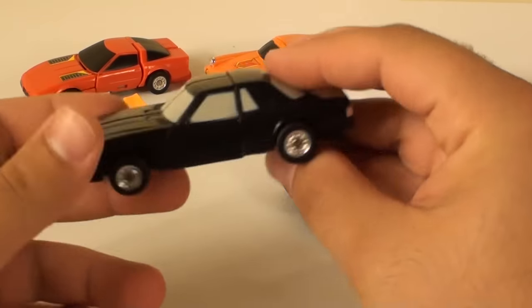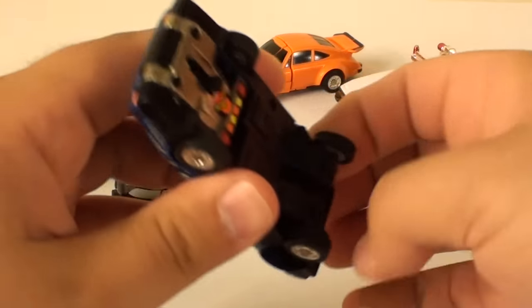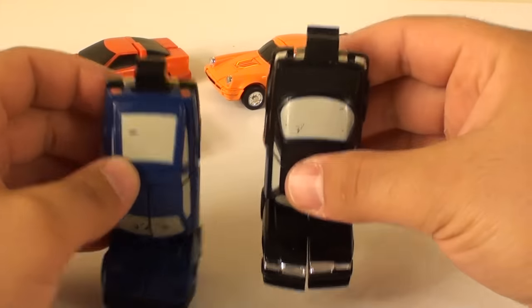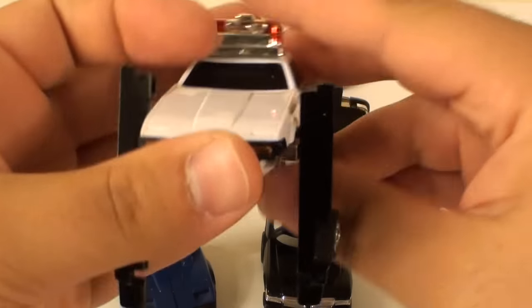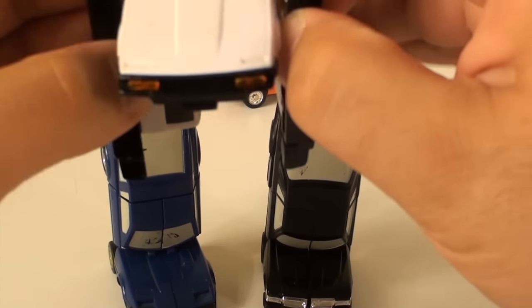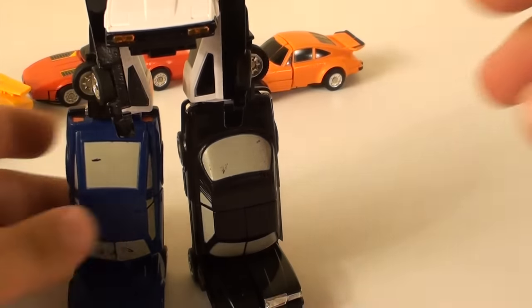If you're buying this set, you're really buying it for the combined mode, so let's get there. We'll start from the bottom and work to the top. Take Rube, position him like that and pop his head up. Take Zigzag and do exactly the same thing. I can't remember which side goes where officially, but it doesn't matter — they connect exactly the same way. Next is Jigsaw: pull out his arms forward and let them dangle, then plug Rube and Zigzag in at the bottom.